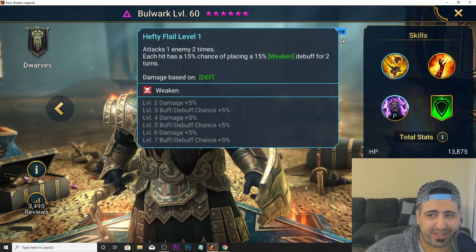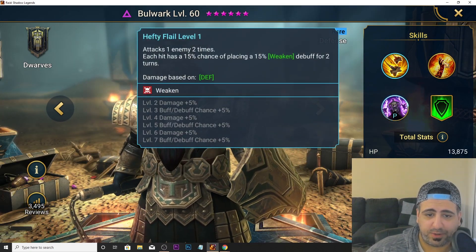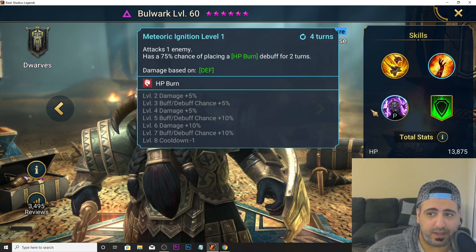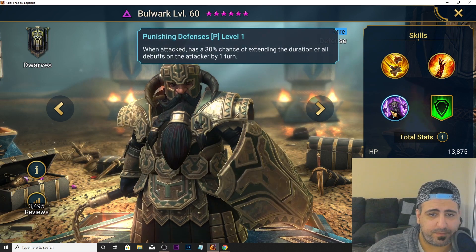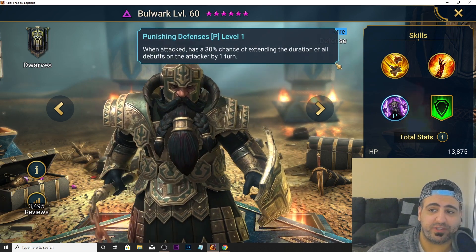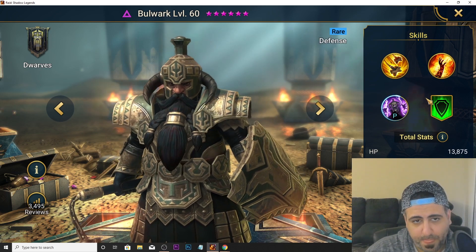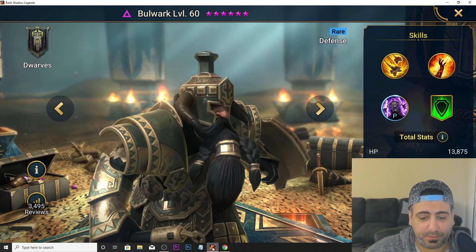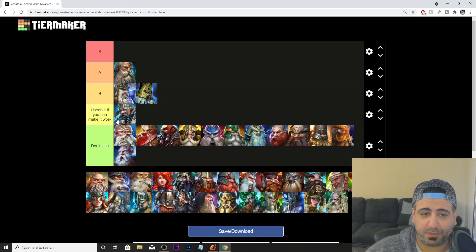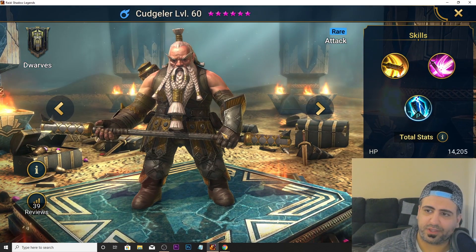Bulwark is one of my favorite dwarves overall. His A1 has a weaken, and he has HP burn, though HP burn doesn't really help in Faction Wars. He has a 30% chance of extending the duration of all debuffs by one turn. Bulwark is amazing for clan boss, but for Faction Wars he's not very good — he's in the 'usable if you can make it work' tier.